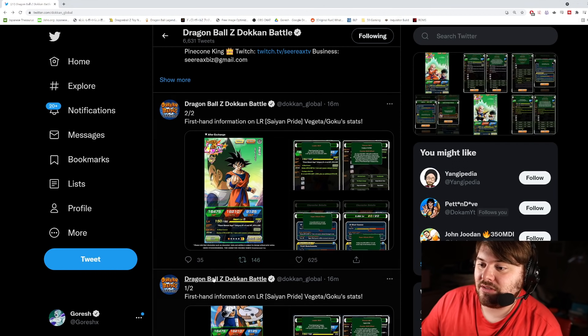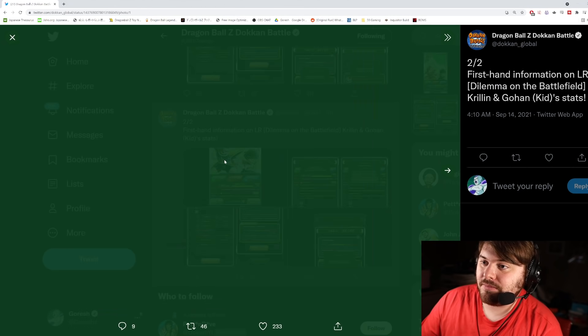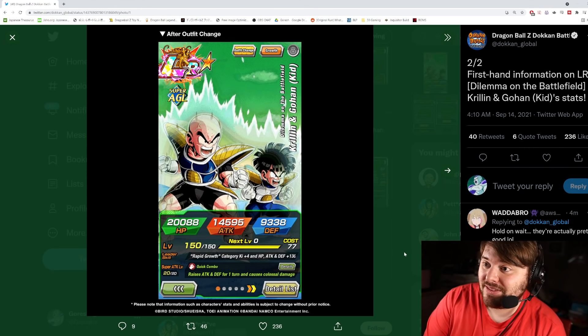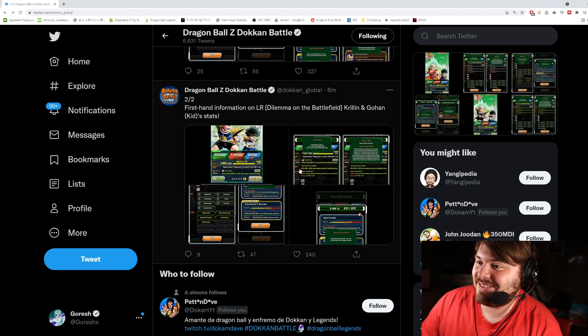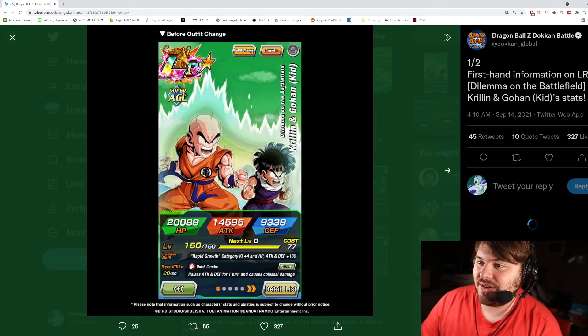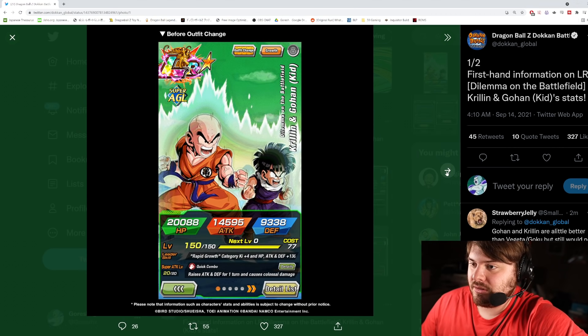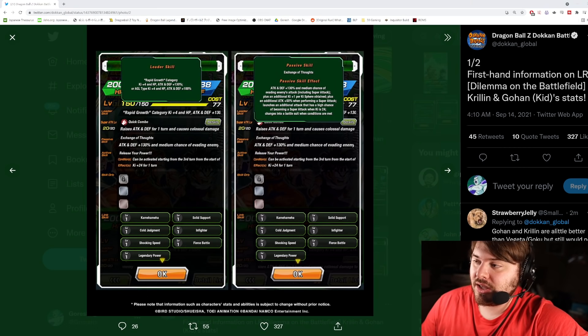We're going to take a look at their animations in a second after we look at Krillin and Gohan. I actually think these guys might be really good — they're releasing a summonable LR Krillin and Gohan, and I don't think they would make these guys bad. This is the second one — let's go up to the first one.